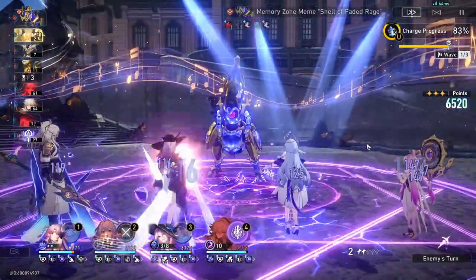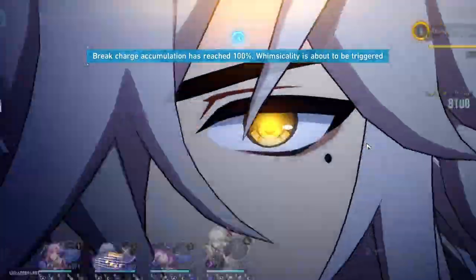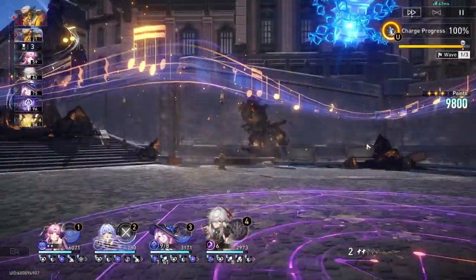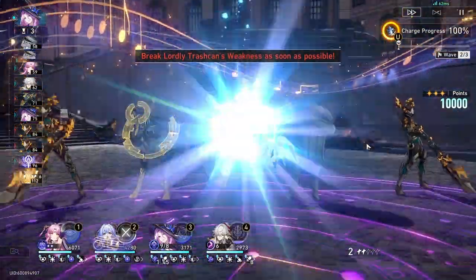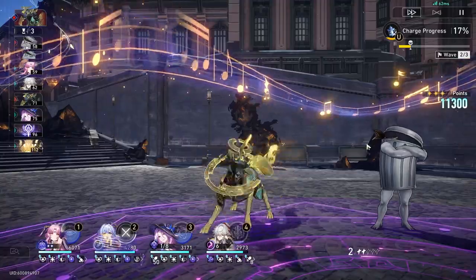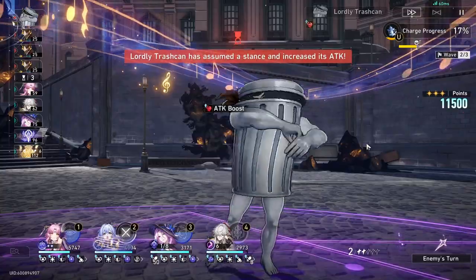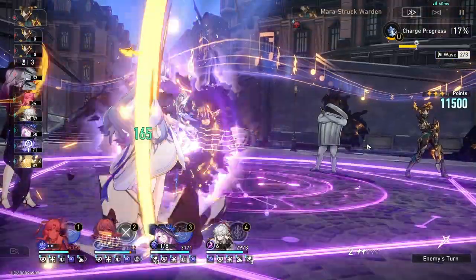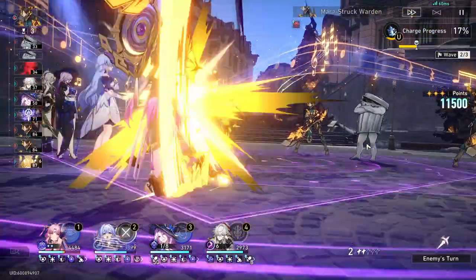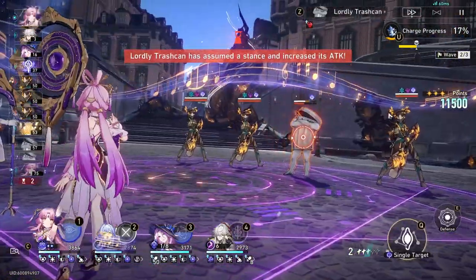Lightning Lord is going to land and then Jingren's ult goes — that gives Jade full stacks for another follow-up attack, and then we should be chilling. The Whimsicality starts on a new wave, which is nice. Jade follow-up attacks and we clean out that wave.